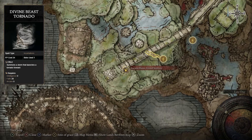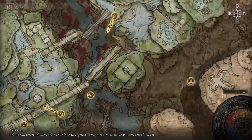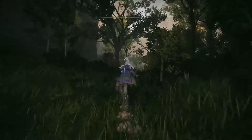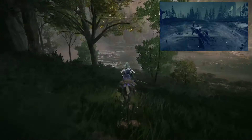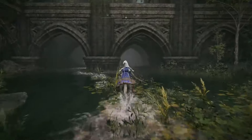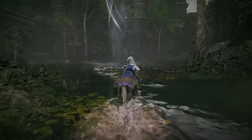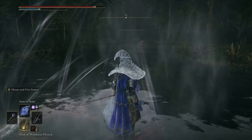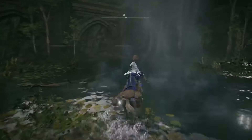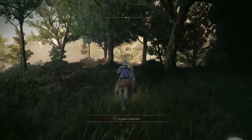From the Ancient Ruins Grand Stairway Site of Grace, we can get the Tornado Incantation. To get to this area, go from the Ancient Ruins West and head to the spirit spring. To make it work, use Mog's Shackles to smash the object here, which opens up the spirit spring. Now you can use the spirit spring to jump up — this is also a shortcut to the other incantations in the area.